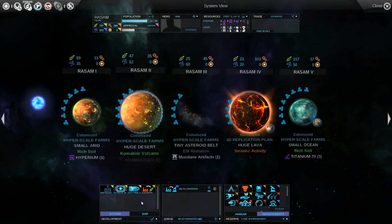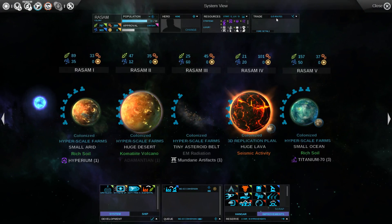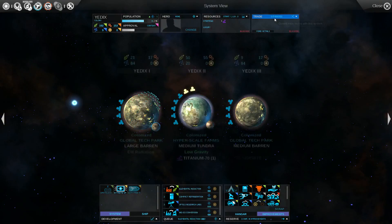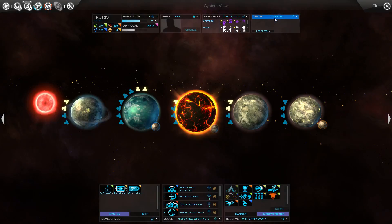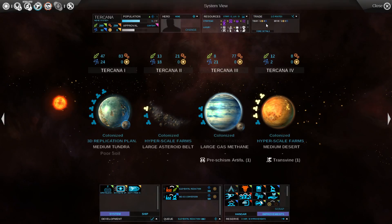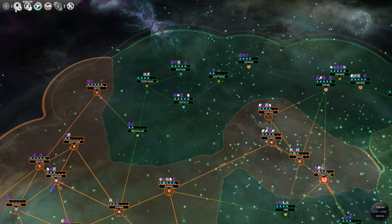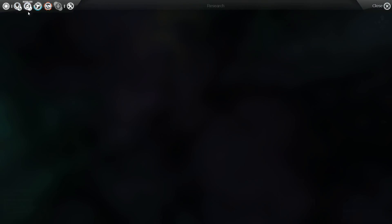You have to build the structure that lets you do them, and it's listed here. Let's see if I actually have any of them — I do, they're already established. Where's that building that lets me make trade routes? Maybe I should research that.